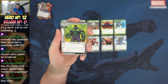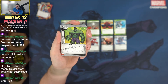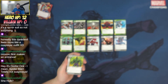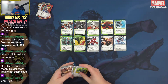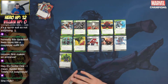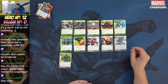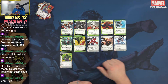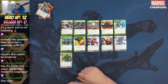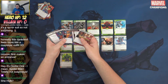Unshakable is a one-cost upgrade superpower: your identity gains steady, requiring two status cards to stun or confuse. That addresses one of Hulk's biggest weaknesses — if he's stunned, you have a bad time. It's a physical resource, as is Limitless Stamina, so I don't see a situation where I'm not running three copies of Limitless Stamina and maybe one or two of Unshakable in my Hulk decks.